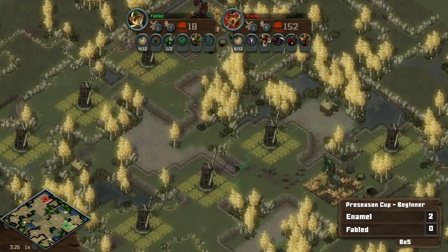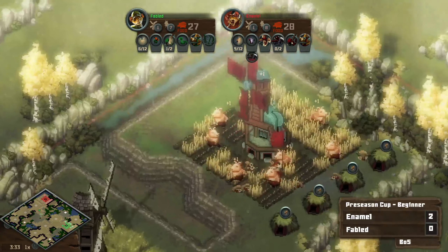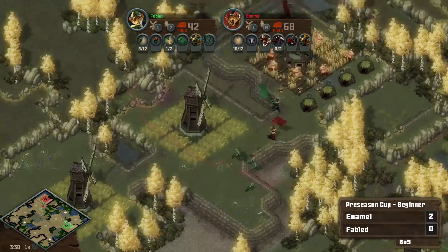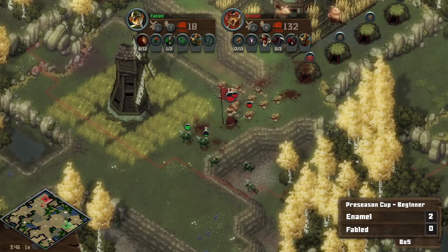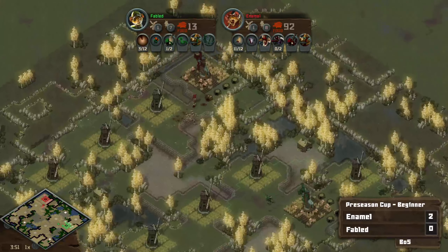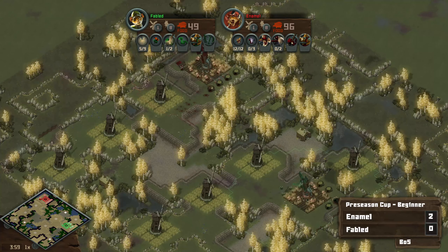One thing that Fabled does have going for them is the Chameleons. It is a little bit difficult for Chameleons to attack into main base situations like this. I think oftentimes what you prefer is if they have a fledgling expansion that you can kind of deny. But Fabled's commander goes down — the Chameleon goes down for free. All these lizards will be cleaned up as well. That always feels bad — that's one of the most frustrating ways to lose. Because that was just such a big advantage there for Enamel. It is going to be very, very difficult for Fabled to come back from here.